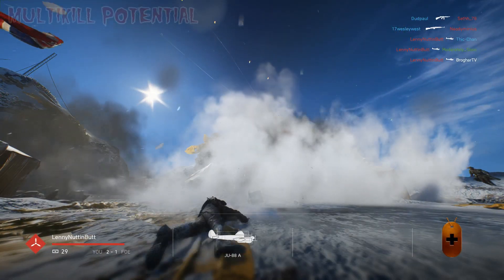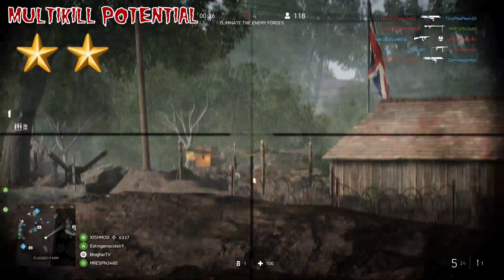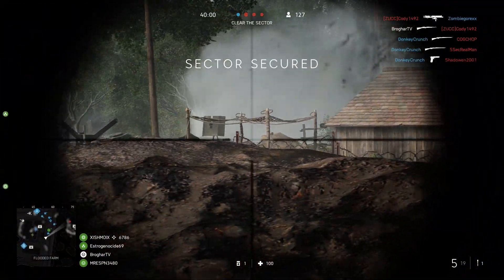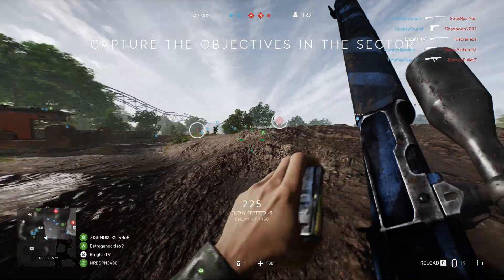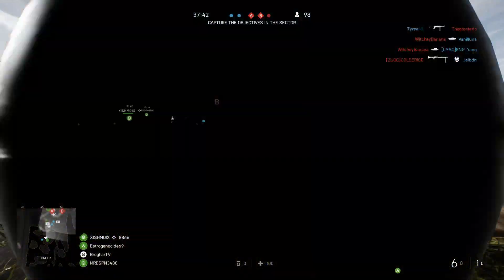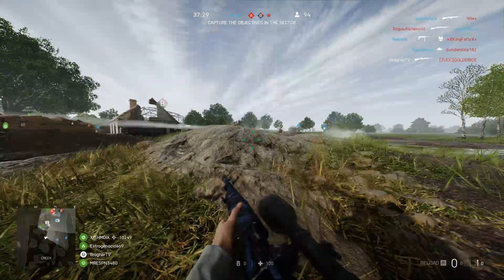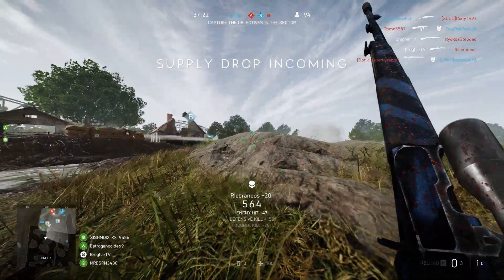When it comes to multi-kill potential, I'm going to give the ZH-29 2 out of 3 stars. When you compare it to other DMRs, it has as many bullets but can do more damage per shot. So if you hit your shots, you're going to kill more people back-to-back than other DMRs can — period. When compared to sniper rifles with five to six bullets and a fast bolt action like the Lee Enfield, those are probably going to have better multi-kill potential as sniper rifles because of the one-shot headshots.